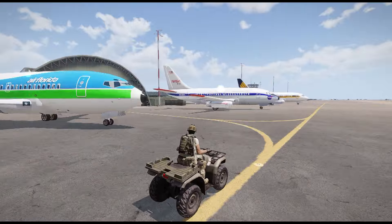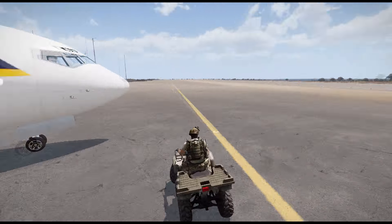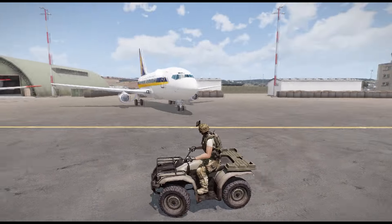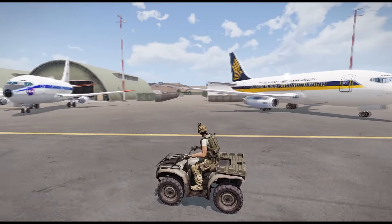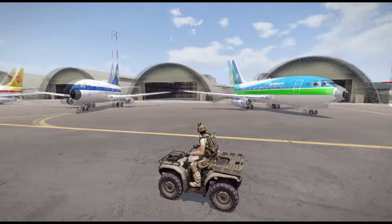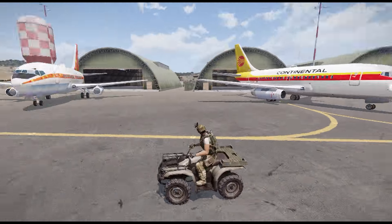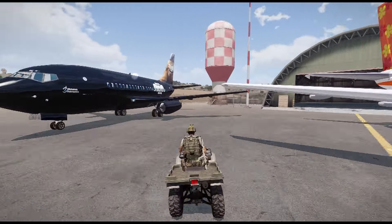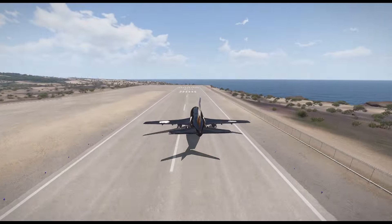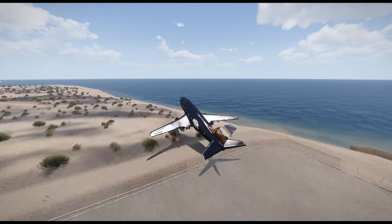Up first this month is a simple yet elegant mod that adds in the Boeing 737 into ARMA. It comes with seven different skinned jets. The jet is nearly fully functional and can house a full plane's worth of people inside — there are benches for everybody to sit. The jet is not only extremely fast, but it takes nearly an entire runway to get it into the air.